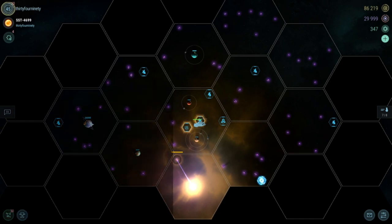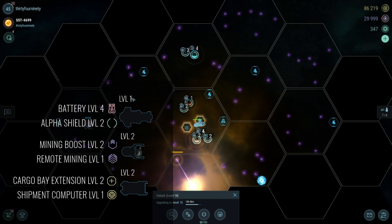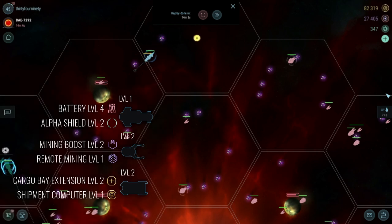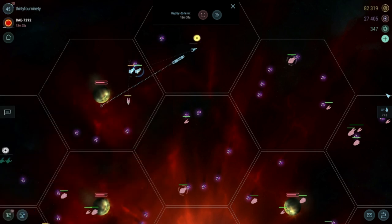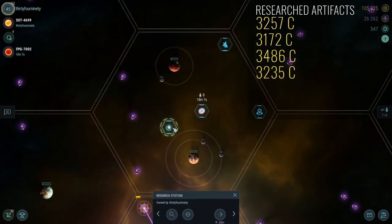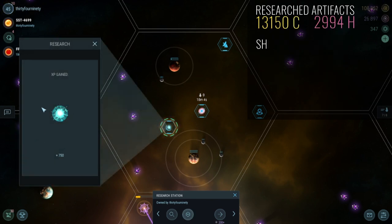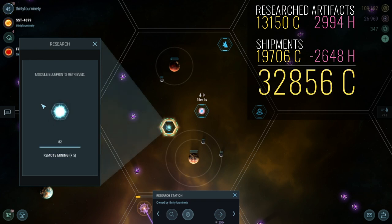My fleet remains about the same. I have some research artifacts from the last Red Star ready to be opened — I'll get a Red Star going first to consume some hydrogen before opening them up. The four artifacts added about 13,000 credits and 3,000 hydro to my economy. So between shipments and artifact research, that's 33,000 credits income every 12 hours if I keep up with the routine.